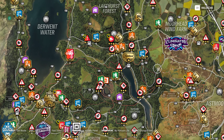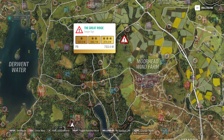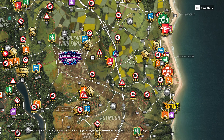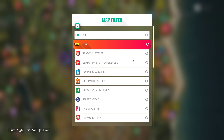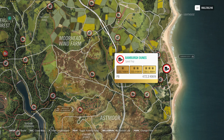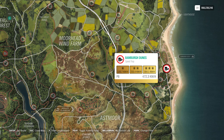The PR stunts: The Great Ridge Danger Sign, where we have to hit 279 meters — I'm going to be using the 2005 TVR Sagaris Forza Edition for that one. Then Bamburg Dunes, where we have to hit 362.1 km/h — I'm going to be using the Mosler for that.